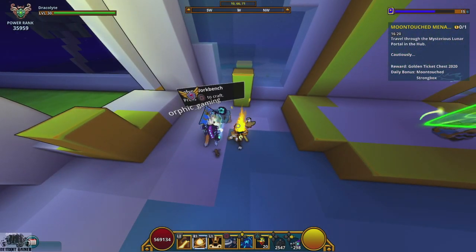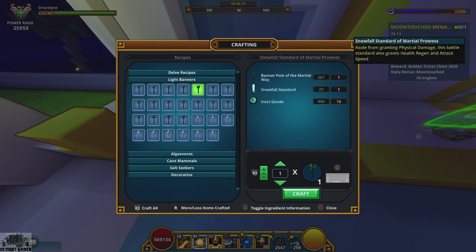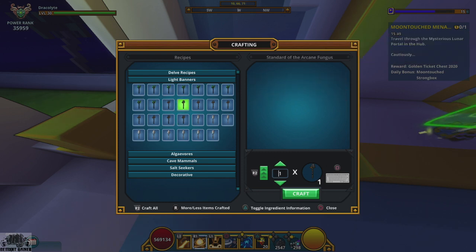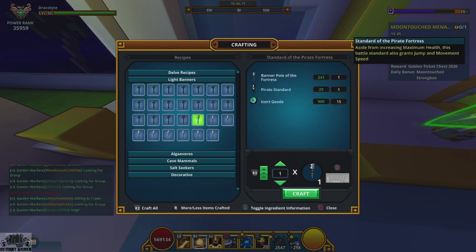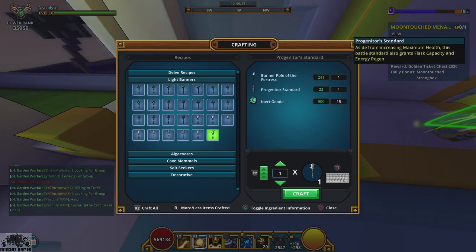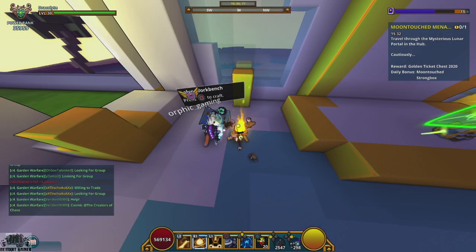The other way to get banners is crafting. There are different stat combinations available. The green-looking staff ones give physical damage with two additional stats like jump, energy regen, health regen, move speed, attack speed, or blast capacity. The brown ones give magic damage with the same secondary stats. The others give max health, again with the same two secondary stat options. Pick and choose what fits your build.